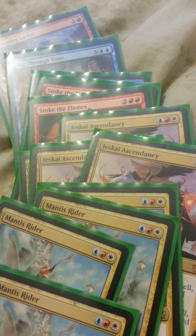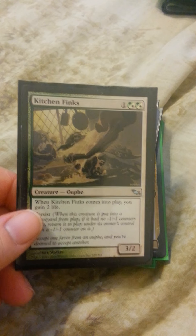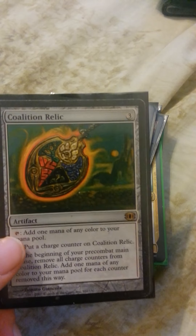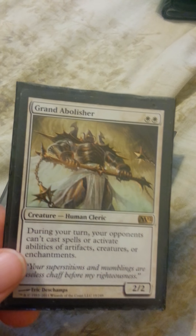Four Mantis Rider — there's the fourth one. I also have Reflecting Pool; it has some play on it, it's not Near Mint. Serra Avenger from Timeshifted. Temple Garden. Kinship Finks from Shadowmoor. Dryad Arbiter. Coalition Relic — it's seen better days, it's not Near Mint. Grand Arbiter.